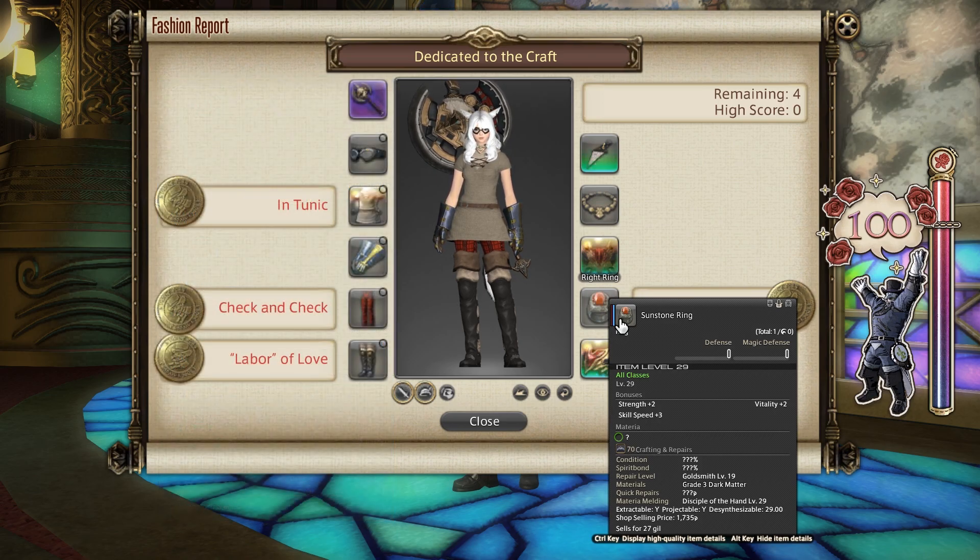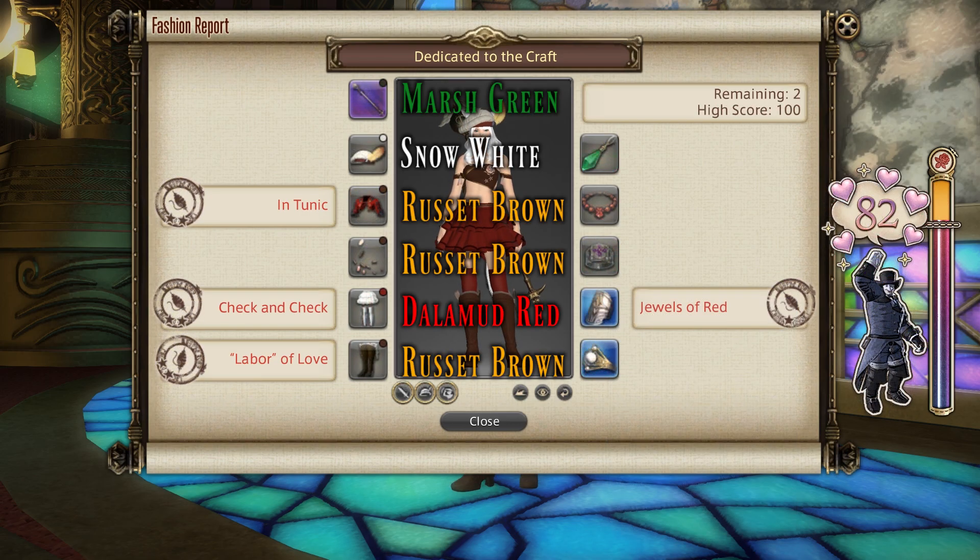A pretty simple 100 then, but let's move on to an 80 with dyes. Equip something in every slot of gear and then dye your left side: dye your weapon Marsh Green, your helm Snow White, your body Russet Brown, your hands Russet Brown, your legs Dalamud Red, and finally your feet Russet Brown. This will give you an 80 score — probably 84 considering you have something equipped giving you extra points. You're basically getting 80 points from the dyes alone, so just make sure you have something equipped in all of your equipment slots.